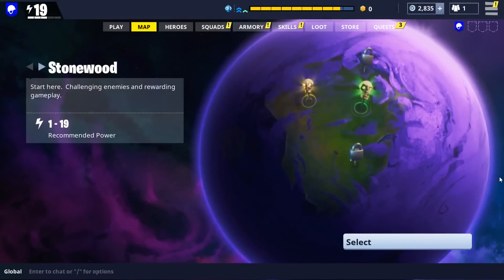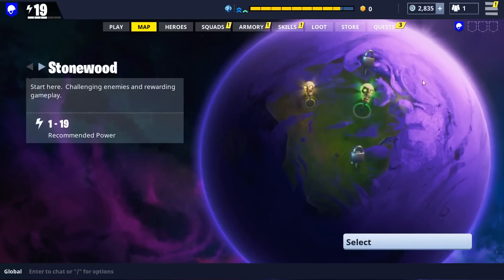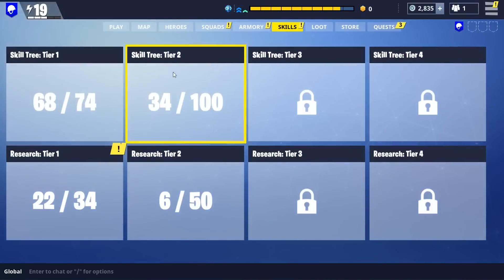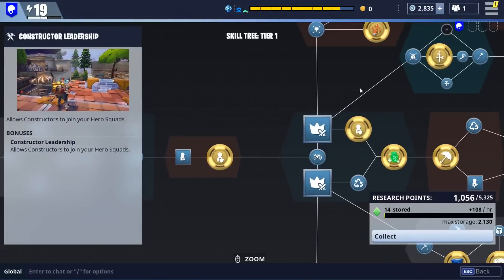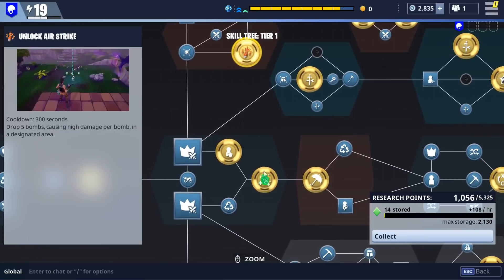Hey guys, welcome back to some more Fortnite. I'm going to be showing you how to equip your gadgets and all your special abilities. Go into the skill tree, tier one, and I'm going to be showing you how to equip the airstrikes, a drone rush, and the supplies drop.